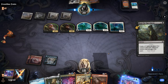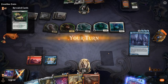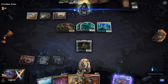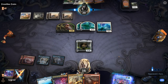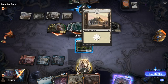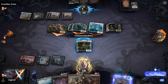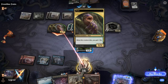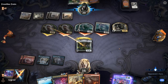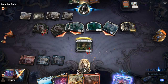Opponent plays a second Clarion Spirit — they're making a lot of tokens. If they have any way of pumping those up we're in trouble. We get Kodi out there and hope they can't remove it right away. Just an Inkling Summoning — that's fine. Opponent attacks with all. Could be a Village Rites they're keeping up. It's going to be Defiant Strike on the Spirit. We're at 10 life but now we can start leveraging Kodi.